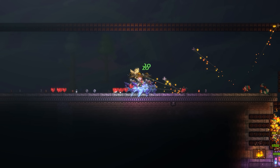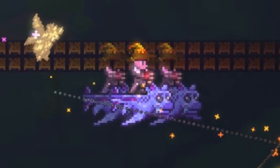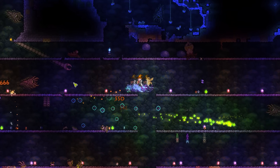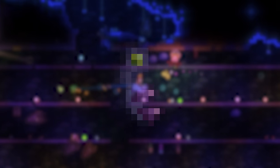Its unique firing style also makes it incredibly easy to use. Before we delve any further though, let's see how you obtain it. Like any biome weapon, it can be found in the corresponding biome chest in the dungeon, which requires a key to open. In this case, we need the Corruption Key.